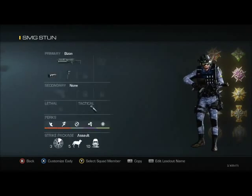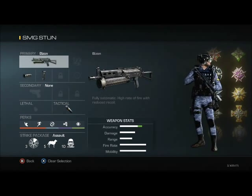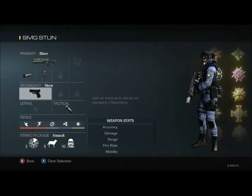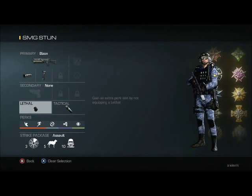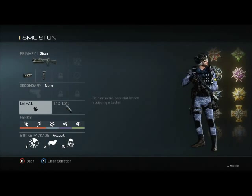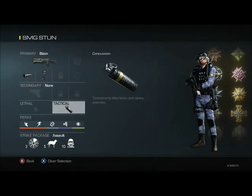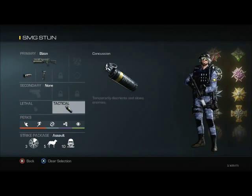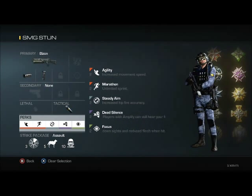For my next class — this is the one you'll always see me using on stream — it's the Bison with a flash suppressor and a foregrip. No secondary; I never use a secondary in this game. No frag grenade either, because frags aren't really that useful in this game and I'd rather have the extra perk for my SMG setup. I use a concussion grenade — we do a lot of stun checks and stun rushes so it really comes in handy. My perks are agility, marathon, steady aim, dead silence, and focus.